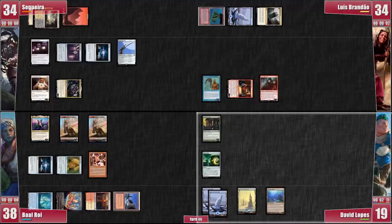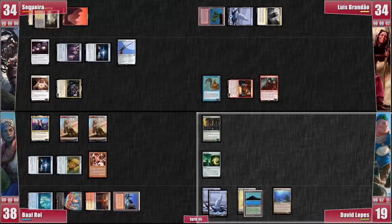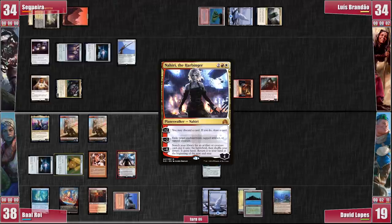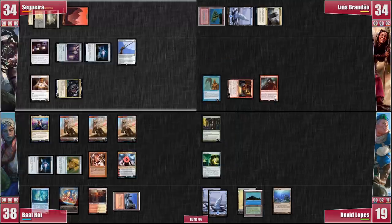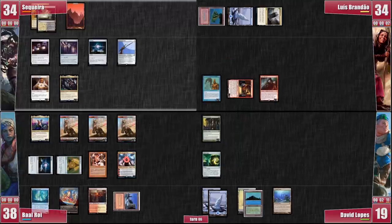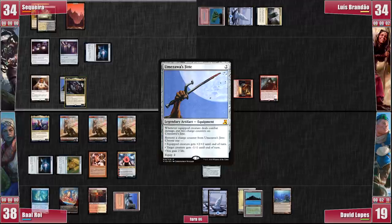We go to David's turn! David draws and plays a Tropical Island. With 1 card in hand and Lightning Rift threatening to kill his commander, he's forced to pass! On his turn, Baal casts a Nahiri the Harbinger, which is a good way for him to get more Gavi tokens while looking for better cards! He activates her and discards a Shivan Rift, triggering Gavi and spawning another cute but lethal token! Baal passes to me. On my turn, I equip Calcyon with a Jitte and go to combat, attacking David! I get some much-needed Jitte counters to protect Calcyon from the Lightning Rift and pass the turn!